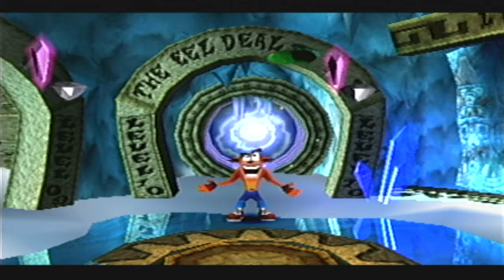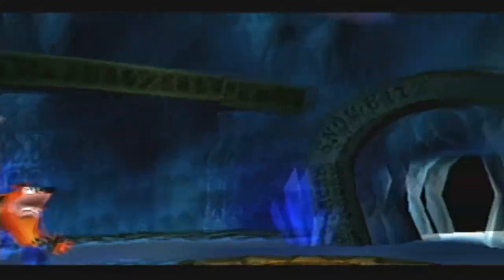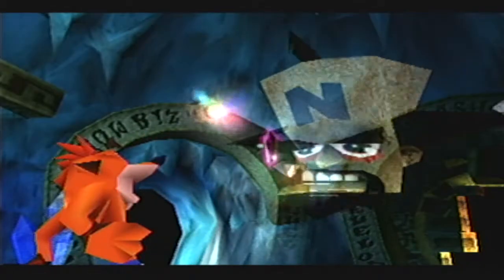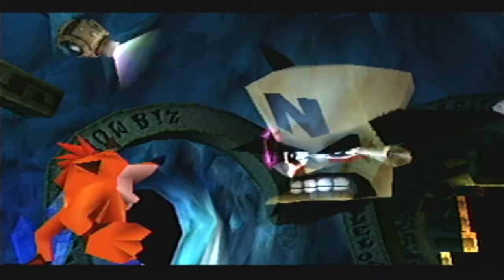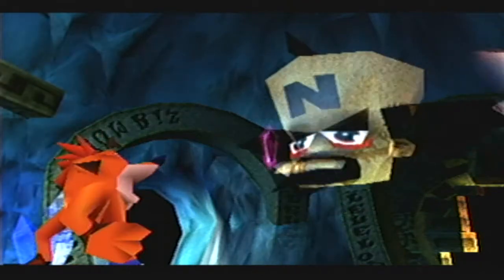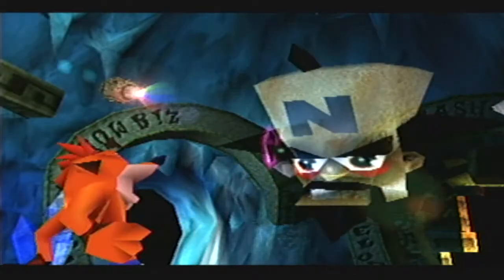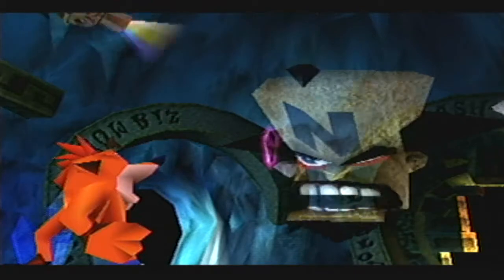And look at that. Cortex says: Good job, Crash! Ten of 25 crystals — you're on your way. I'm running low on power, so communication from this point will be difficult. Be wary of the pathways between warp rooms. Remember, I'm counting on you.